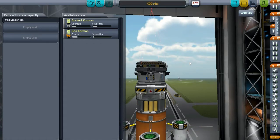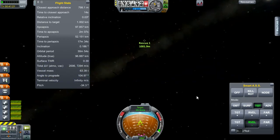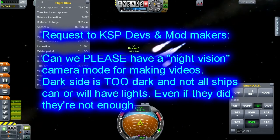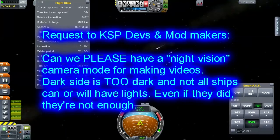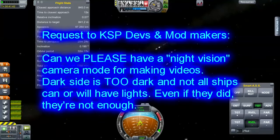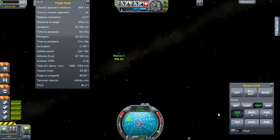I'll see you once we're docked or once we're close to docking. Once again we're on close approach to Rescue One — let's see if this time we can make this work. First we kill our relative velocity, and then we get on the business of approaching. Target plus — start approaching.